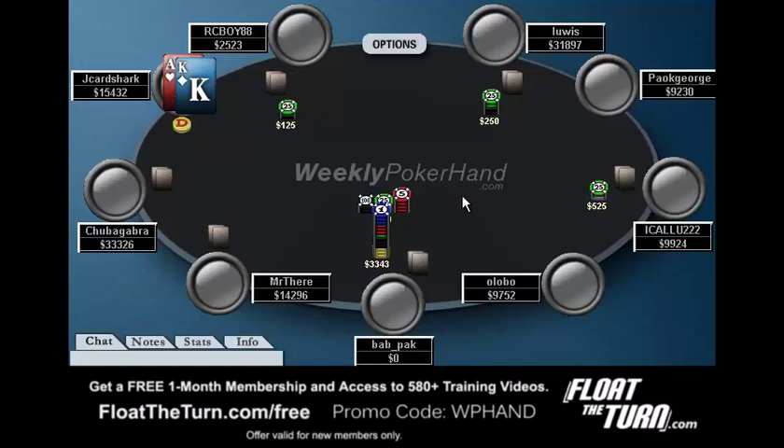It folds around to this short stack who goes all-in, and he's not particularly short — he does have about 15 big blinds. So I think he could have a decently wide range: probably something like ace-king, ace-queen, ace-jack, maybe king-queen, and then a lot of pairs, maybe down to sevens or sixes. It folds around to me, and against that range, ace-king is going to be in great shape.